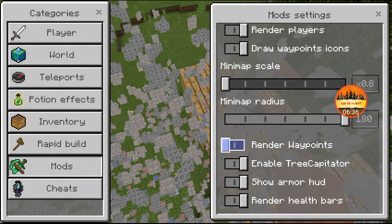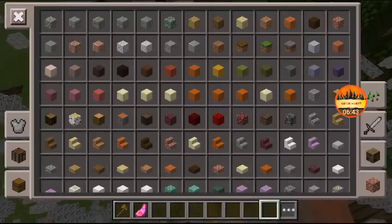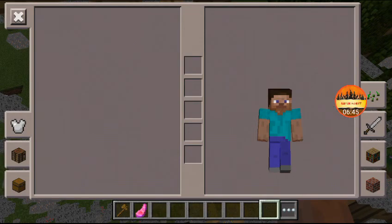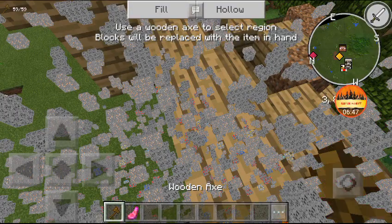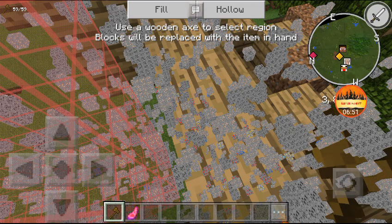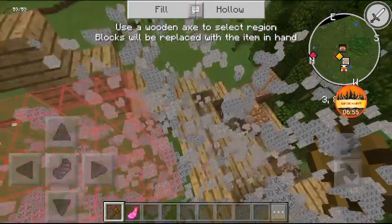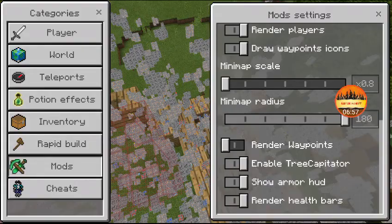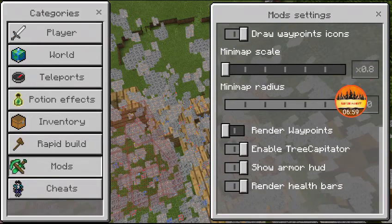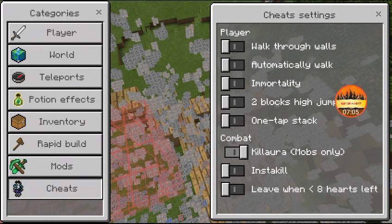There are also render options: waypoints, show armor, and XCD which shows you item durability. As I hold this item, it's showing the durability right here. You can also turn off the render HUD and hotbar as well.